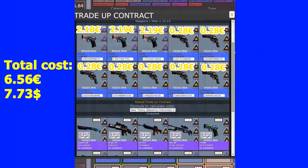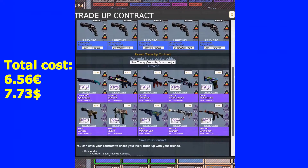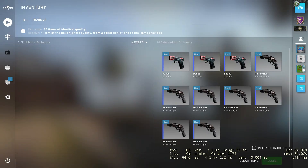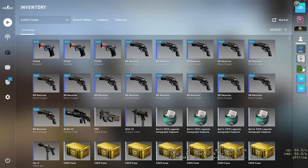The first trade-up will be a Milspec trade-up. I'll be using three minimal wear condition fracture collection skins and seven filler skins from the Prisma 2 collection. If we look at the outcomes, we have a 30% chance to get a skin from the fracture collection. We're aiming for factory new outcomes — these would make us some profit. Let's jump into CS:GO and see what I can get.